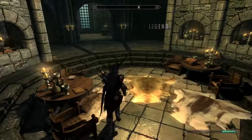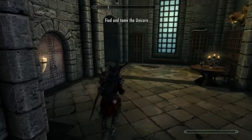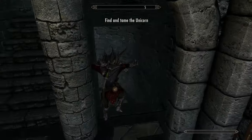Go over to the journal in the right corner. It's gonna start the Creature of Legend quest, which will allow — I think it spawns the unicorn.